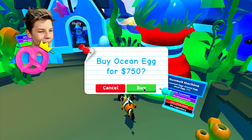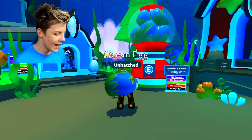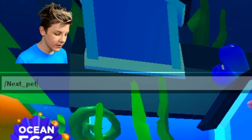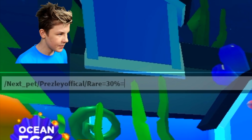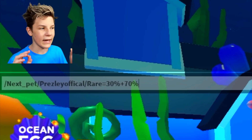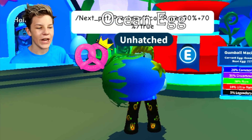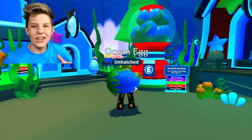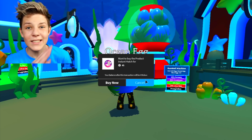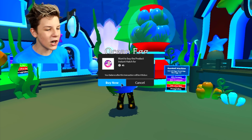We're back here — let's go, let's buy another ocean egg. So for this hack, what we want to do is there's a special code in the chat that we need to type. What it is is it's forward slash next underscore pet, and then your username — so presley official. Next you want to do rare equals 30% plus 70%, so we'll 100% of the time get like a narwhal or another type of rare pet. And then rare set, and then true at the end. Now we've said that code in the chat — you can do this like anywhere in the map. Say the code in the chat and then you want to go and either do the last task or just hatch now.